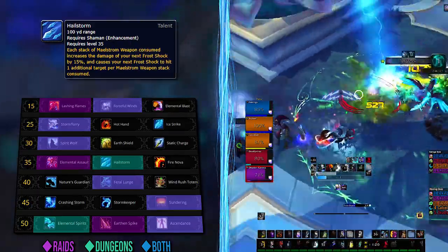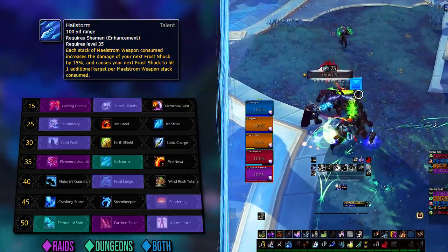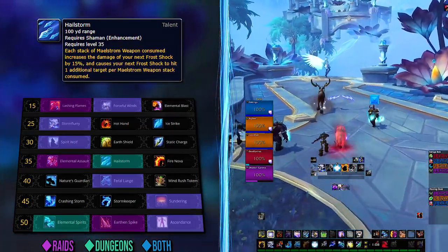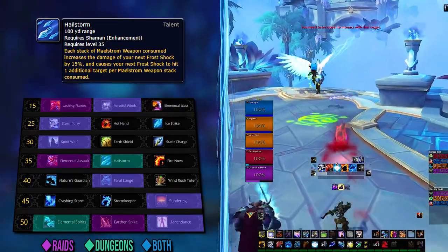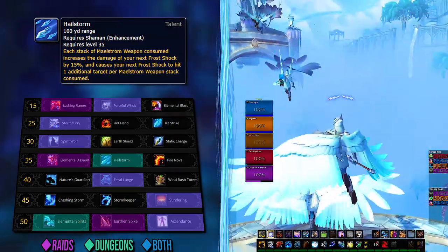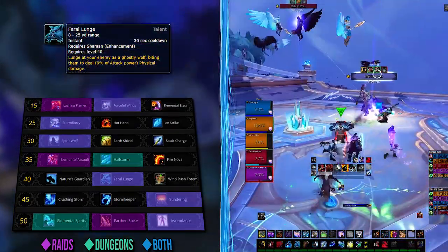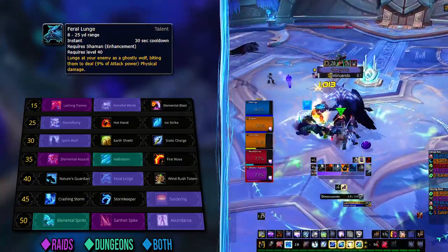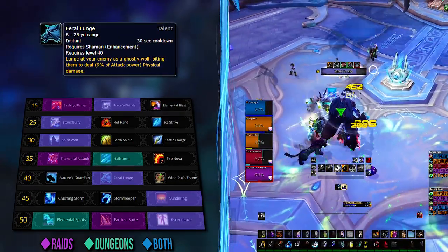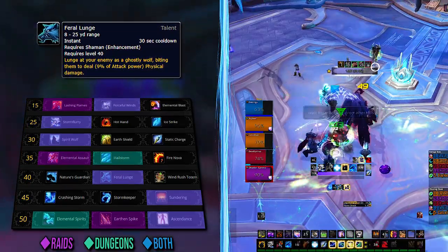With Hailstorm, Frost Shock becomes a mandatory part of your rotation, replacing Flame Shock almost entirely, and managing Hailstorm stacks and Maelstrom Weapon charges will be crucial. At certain points you might not have enough Maelstrom Weapon charges to keep Frost Shock on cooldown, while other times it can feel like you need to overcap Hailstorm charges. Note that we color code these to make it easier when starting out, but you can still take Hailstorm on fights like Kael'thas. Feral Lunge is recommended for the utility row due to the lack of mobility — it helps with mechanics especially when starting out.